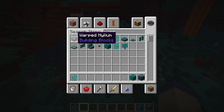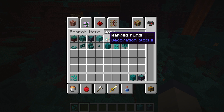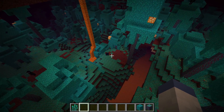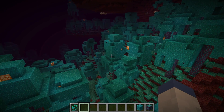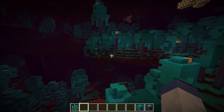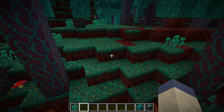This biome comes with a lot of goodies. We have the warped nyleum, which is kind of the same thing as crimson. We have two different colored woods — the crimson and the warped planks and stems, as well as stripped versions. It also comes with warped fungi, warped roots, and warped wart blocks. It's kind of the brother biome to the crimson forest, and it is outstanding.